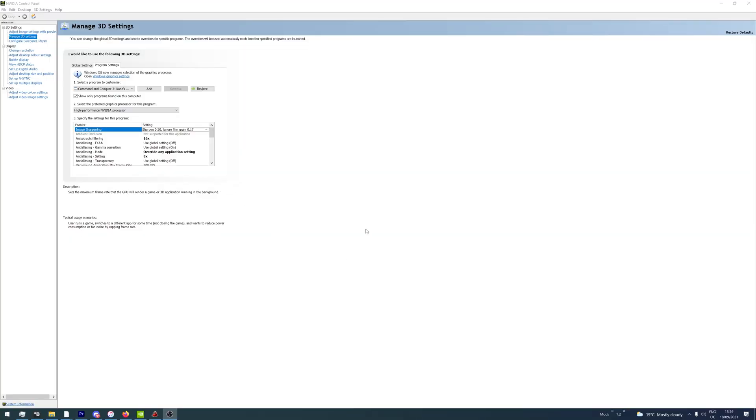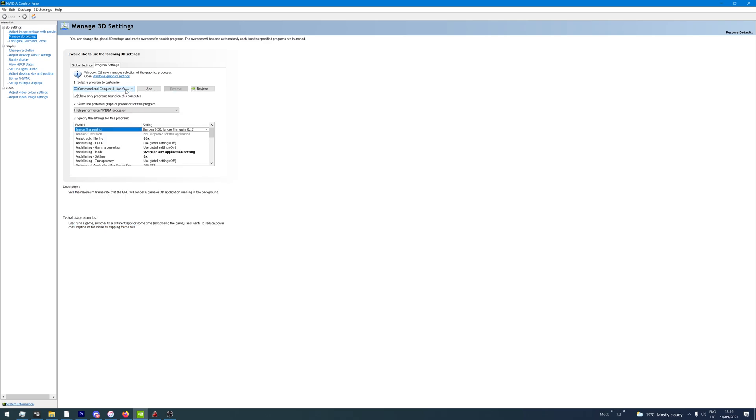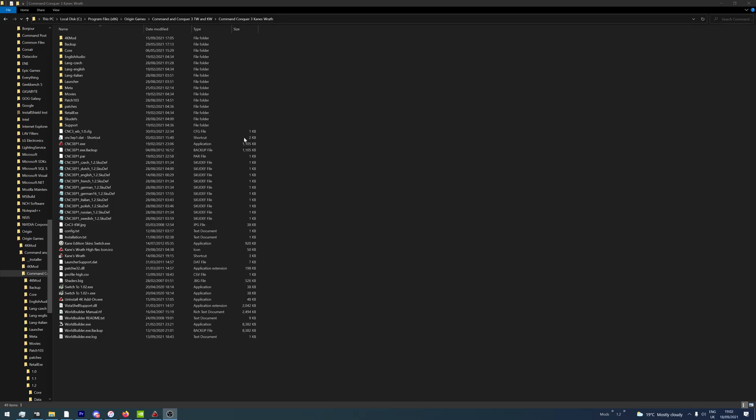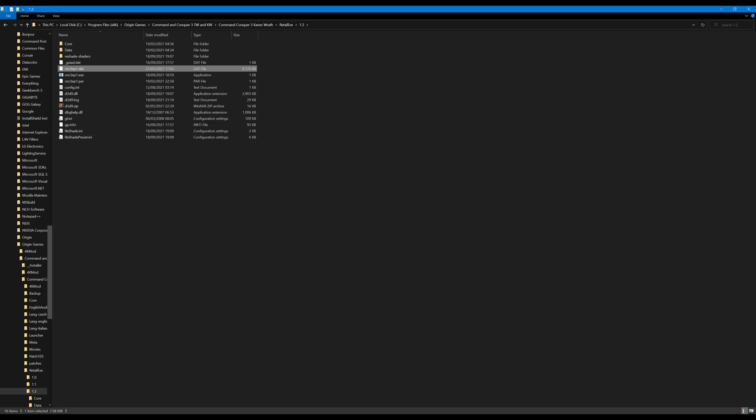Initially when I tried to enable Nvidia sharpening in the driver for Kane's Wrath, I wondered why nothing was happening in-game. I even maxed out the slider, overrode the anti-aliasing, and found no difference at all. As it turns out, just like AMD, the Kane's Wrath EXE does not work in the driver because it's the launcher of the real EXE, which is not in EXE format. That file is cnc3ep1.dat.